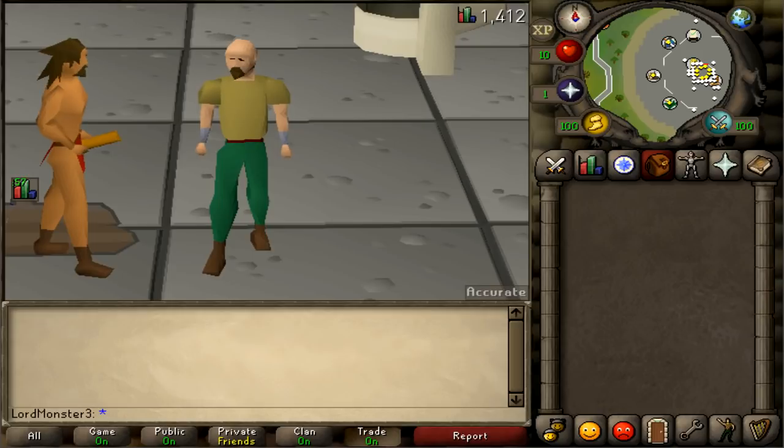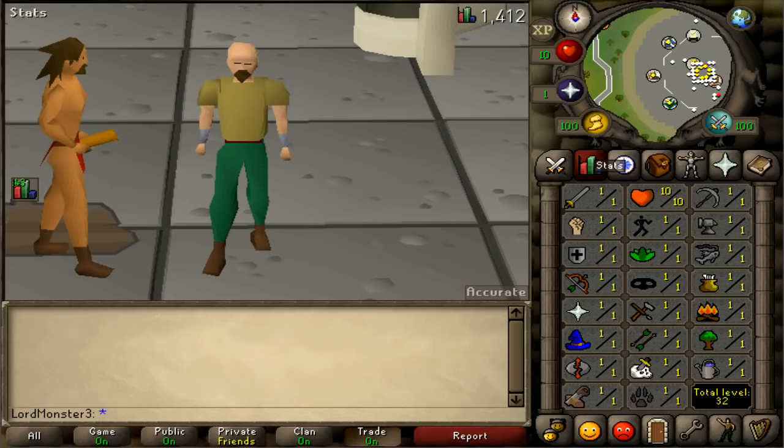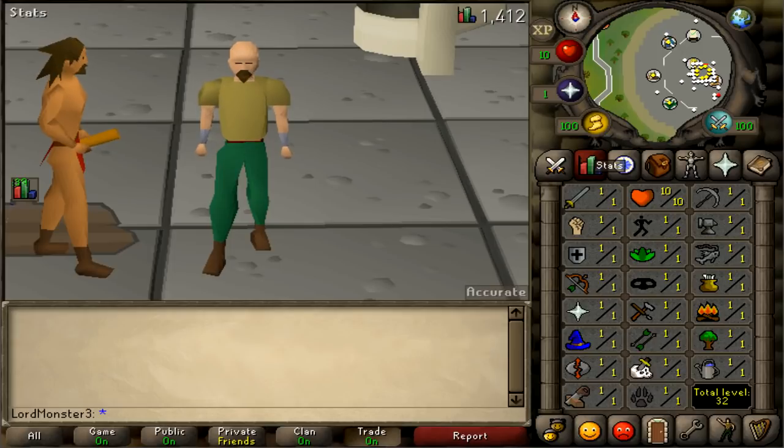I've seen multiple people do this at the GE, so I want to test it out for myself - does it make bank? Let's find out. I've got the perfect account here, fresh off the boat, level 3, all the stats are 1, so it looks pretty suspicious. I'm gonna pretend to be a skiller - I don't think people will care. Let's see what happens, but we gotta give this account a makeover.